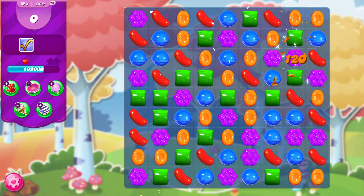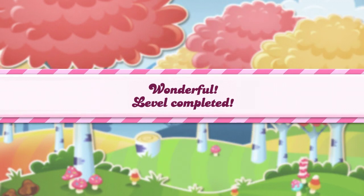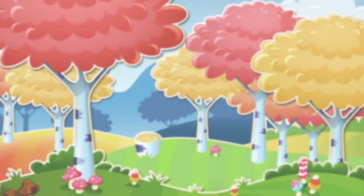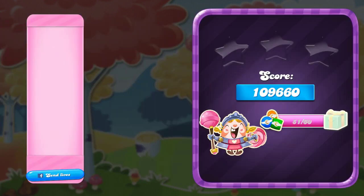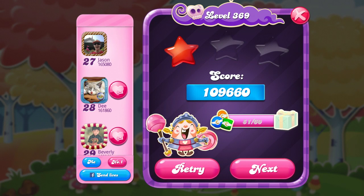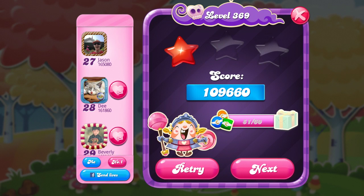So that is how we beat level 369. This was my fourth playthrough for recording purposes — one star, 109,660. Not that great of a score, but I don't really care about stars. That is how we beat this level with the use of just one booster. My best advice here is, like I said at the beginning, this is a luck level. If you want to beat it and move on to the next level, I would recommend bringing in a color bomb — it makes it much easier.